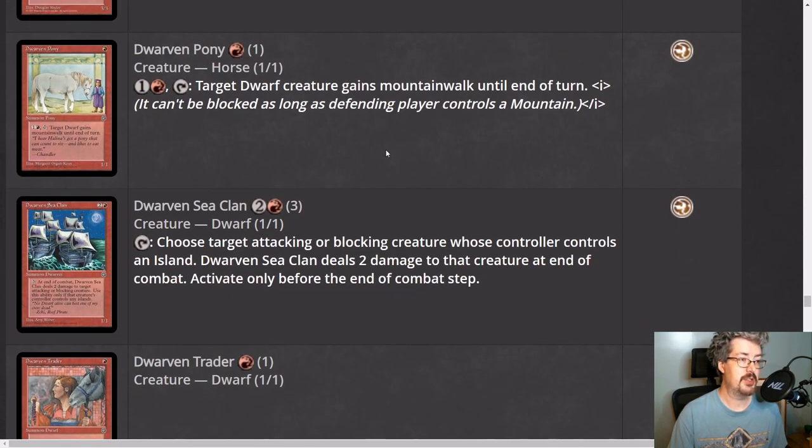Dwarf and Pony is a trap. Dwarves are not really much of a tribe in Homelands, and a one-one is just kind of a liability — one counter off Serrated Arrows, swept up by Dry Spell, pinged by Anaba Shaman, killed by Grandmother Sengir. Giving a dwarf mountainwalk is not useless, so I'll give it like a one, maybe a one and a half — it's bad.